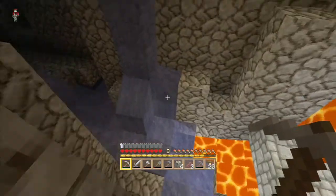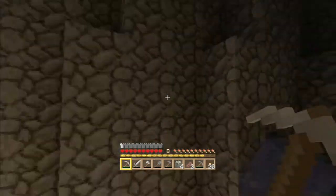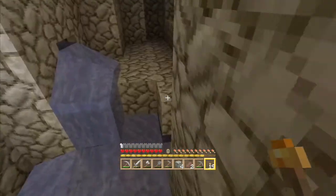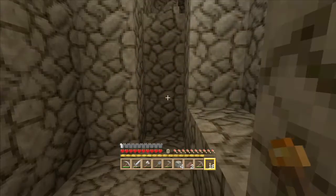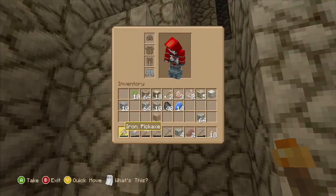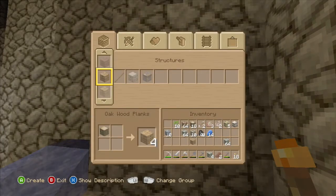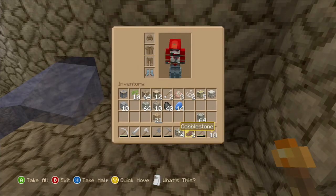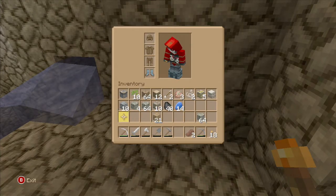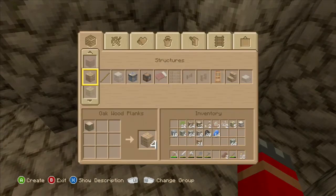Let's see what we can find over here. Remember where I came out, by the way — I always lose myself in these places. I've got 10 iron, I've got some coal. Let's make a furnace and a couple of buckets — bucket up that lava and water.